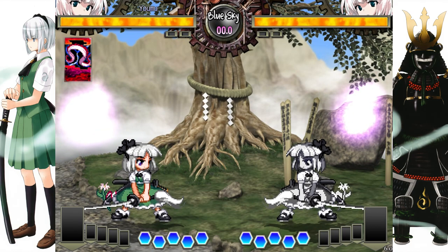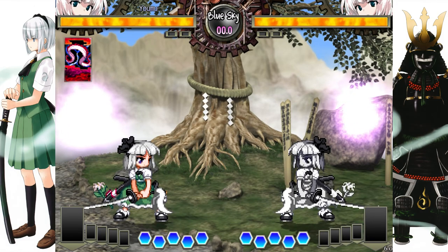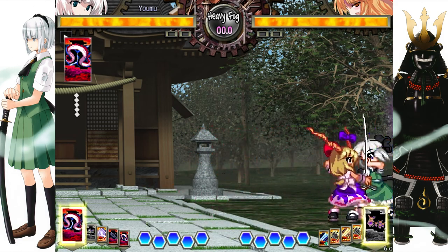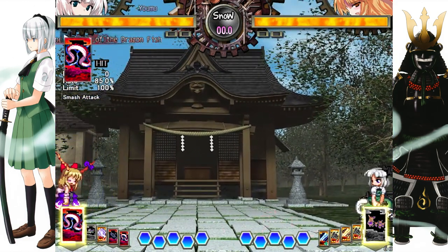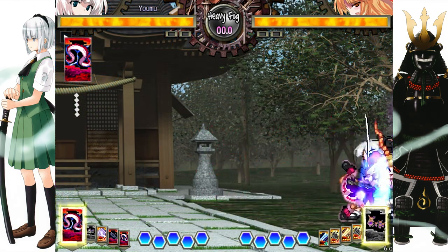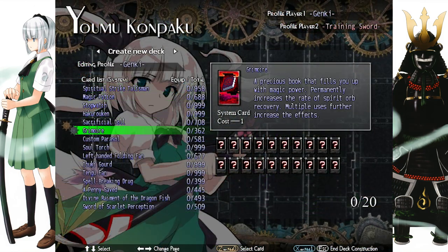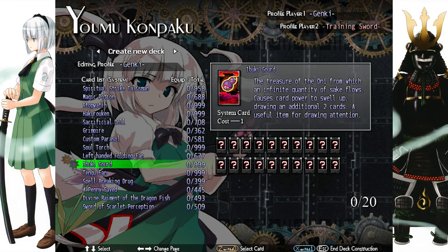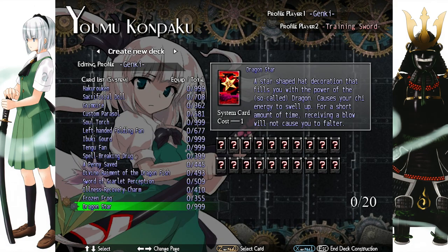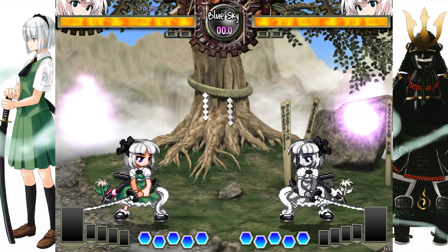Divine Raiment of the Dragonfish, more commonly called Hangeki, is a counter-attack mechanic resembling many others of the genre. When in the blocking state, simply use the card to become completely invincible and throw an attack to hit the opponent. Like the Talisman, if this move is blocked, the user will be punishable. The game offers other system cards that can also be used for defensive purposes, but are less obvious than these three. I advise you to check all of them yourself and discover their utilities.